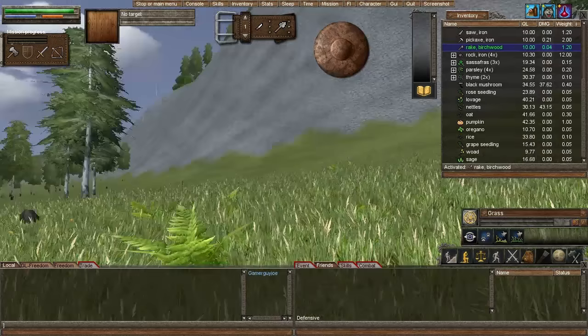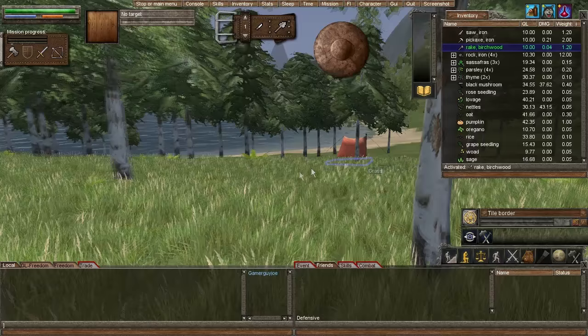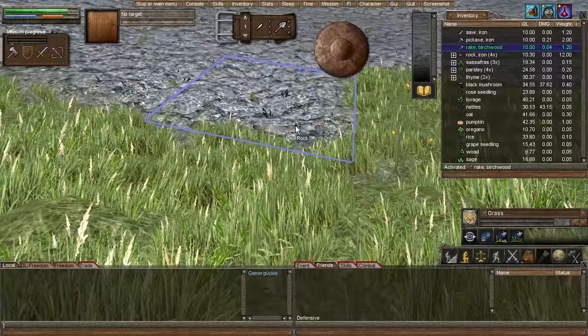I managed to find a few ingredients — we got a pumpkin here. We're probably going to save that for our first meal because it takes up a lot of weight. A pumpkin weighs one kilogram. I also picked this place because it's got quite a bit of exposed rock to it, so that's something good to keep in mind. We're going to equip our pickaxe and mine and prospect this to see if we can find some iron nearby, because we really need iron.